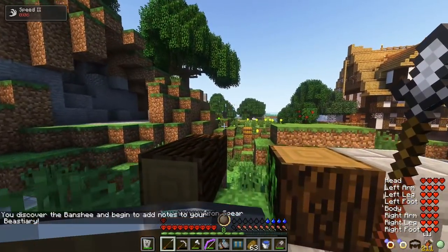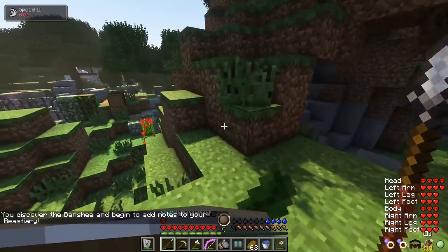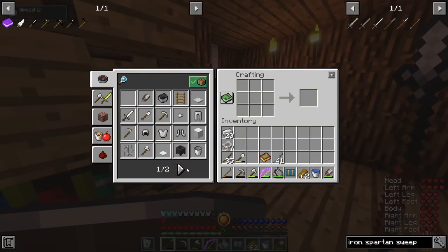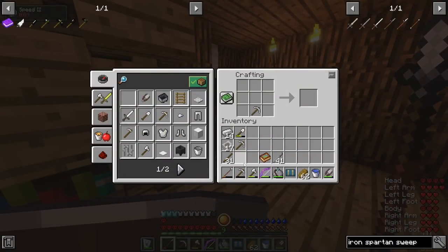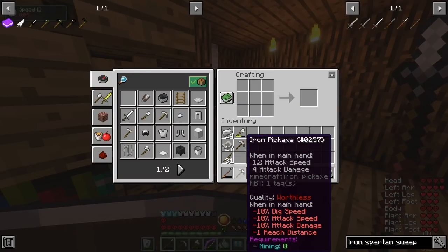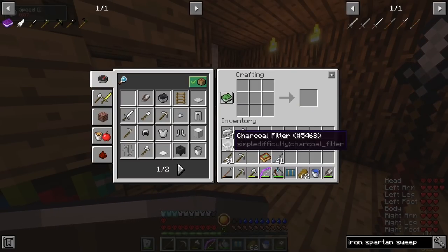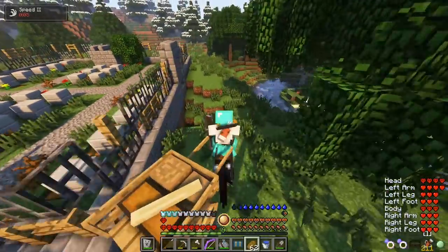Banshees are also elementals — Phase elementals — meaning they can phase through any block. I head inside the village tavern to access the crafting table. I realize the pickaxe I made is worthless quality, so I combine it with my near-broken pickaxe, and I get worthless quality again. So I head back out and go back to the cemetery to collect more stone brick blocks.